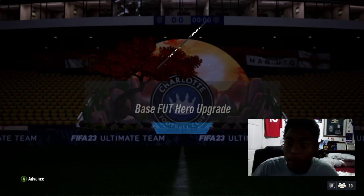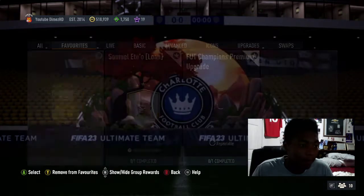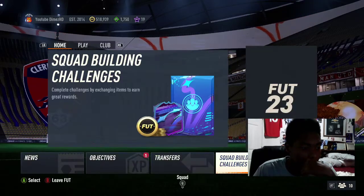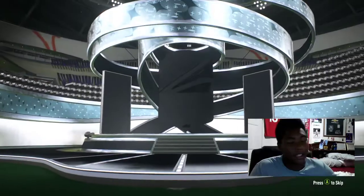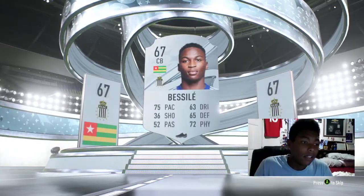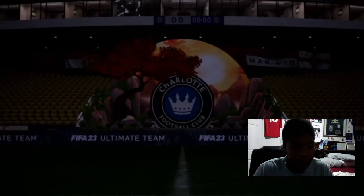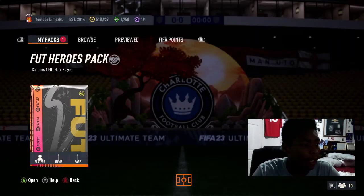Okay, we got my thumbnail. FUT Heroes Pack. Come on, man. Give me something. I just want a cool card to keep, because I like card collecting. I do a lot of the objectives and stuff — I like having fun on the game. I want to get a cool card that I can use in my team or do a review on, just somebody cool. Ginola would be awesome because I already know he's good. We're just going to see what we get out of this FUT Heroes Pack — let's go ahead and open it.